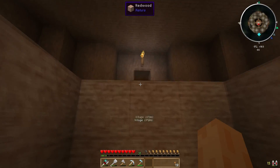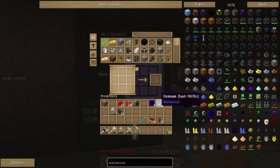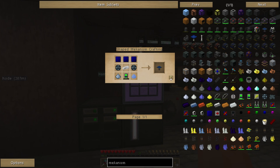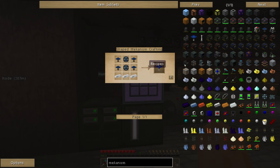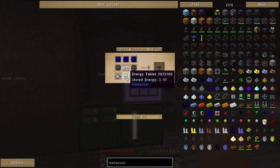I do need osmium ingots and more enriched alloys to make the energy tablet. Iron needs to go in the red metallurgical infuser and redstone or carbon in the other one. We're making the osmium dust — we'll leave that to process while we go and do some other things. Hopefully we've got enough glass now to make some glass panes — there we go. Let's make two stacks — that should be more than enough. So I need to make another eight solar panels — there we go, that should be enough. We've got 12 all together, which is three times four to make the advanced solar. Excellent.